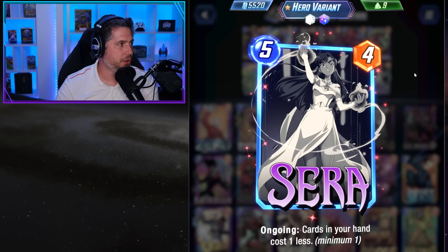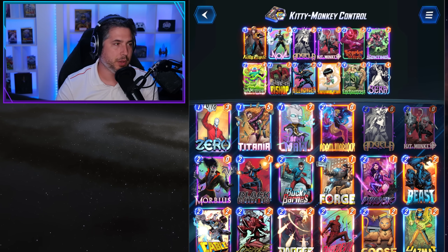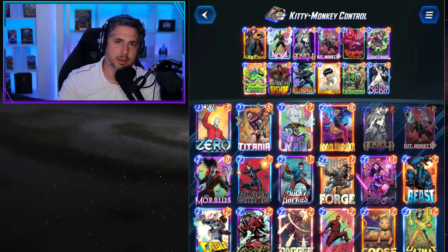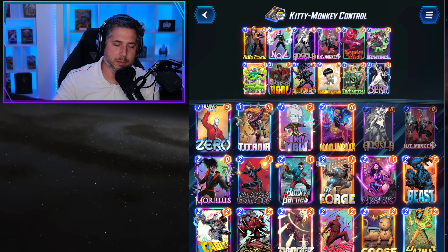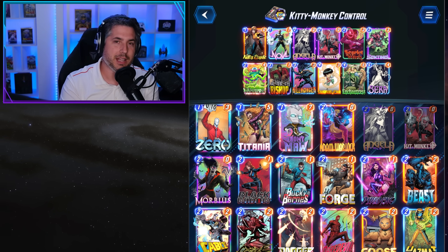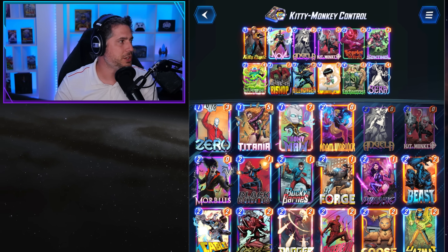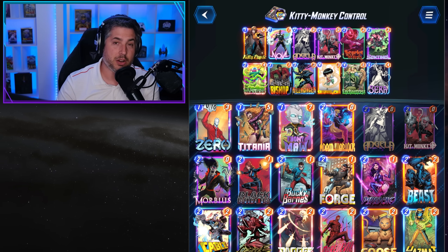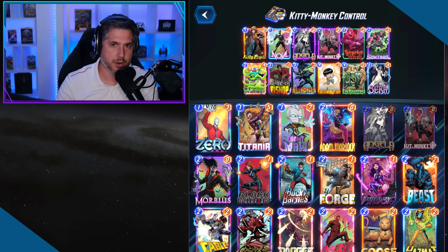With a Sera on turn five you're able to play Kitty Pride and a bunch of other stuff with really good effectiveness. We have a Bounce list coming up that I think can outperform this slightly from a raw numbers perspective, but the control elements of Scarlet Witch, Killmonger, Shang-Chi, and Enchantress are a key component of this list. The control side really gives you answers to many components of the current meta.